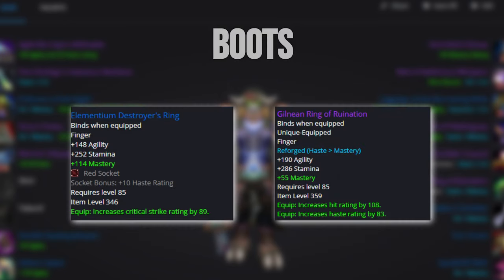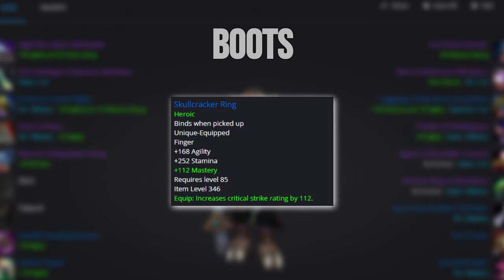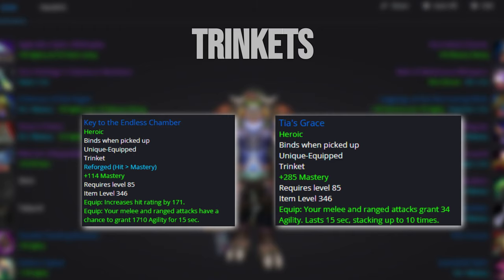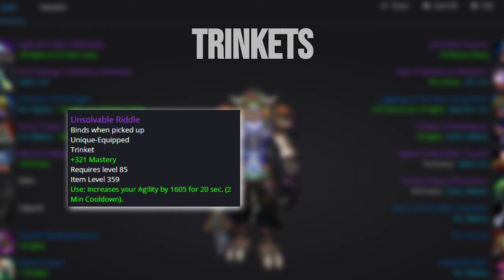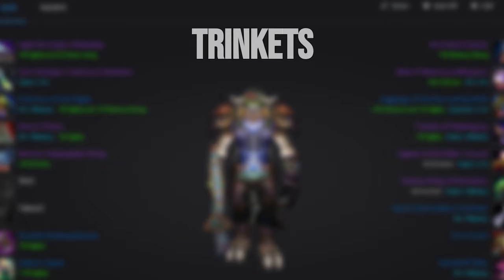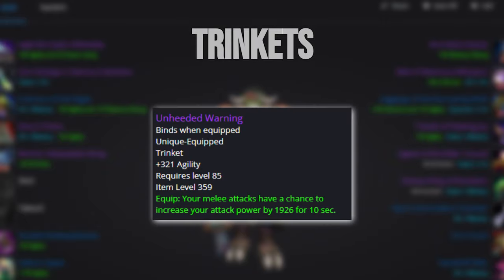Elementium Destroyer's Ring or Gilnean Ring of Ruination will be best-in-slot in the second ring slot. Both will probably cost you a decent penny and are only slightly superior to Skullcracker Ring. Trinket-wise, this is the best setup before the raid is released. The Tol Barad mastery and agility trinket is a very good option offensively and defensively, so you'll have to make a judgment call whether or not you want to go for it over Mirror of Broken Images, which is your best defensive trinket on a lot of fights. If you're not planning to head into the raid right at release, you can pick up Unhealed Warning, which will be a solid offensive option as people will be spamming Bastion of Twilight trash for BiS drops.